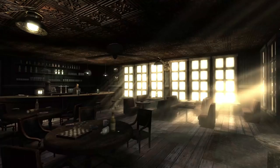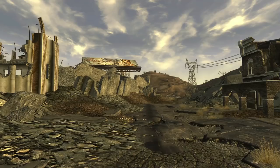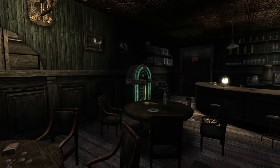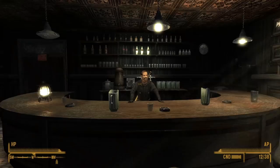In Fallout New Vegas, in the remains of Boulder City, we can find the Bighorn Saloon. The owner, Ike, sits behind the bar, hopeful of getting even one customer these days. NCR troopers that occupy the area are discouraged from going to Ike's saloon, so if the courier wears NCR gear when speaking with him, we can get some unique dialogue that puts this into perspective.